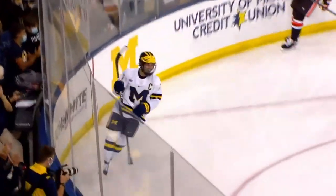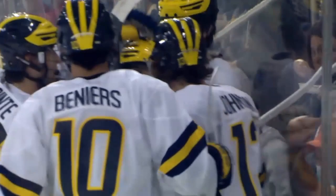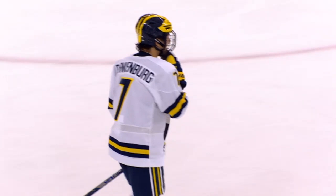Here's a splinter goal by Michigan — Blankenberg. It looked so innocent. He came in on the far side, saw the opening, flipped it across the face of the goaltender. That is 6-0. The tape room next week will say — I've got to have a better angle than that.